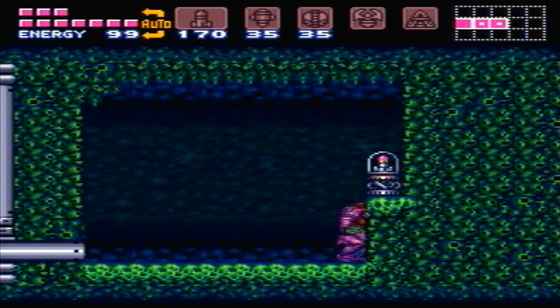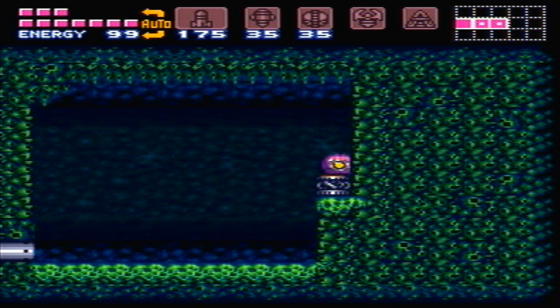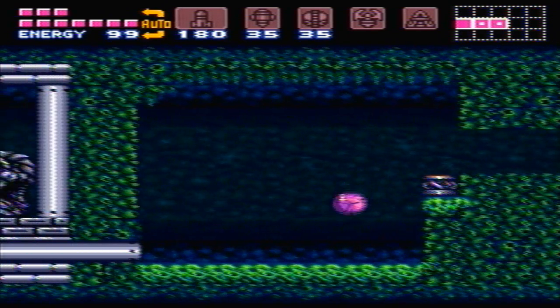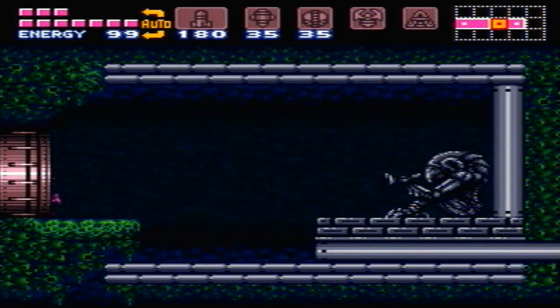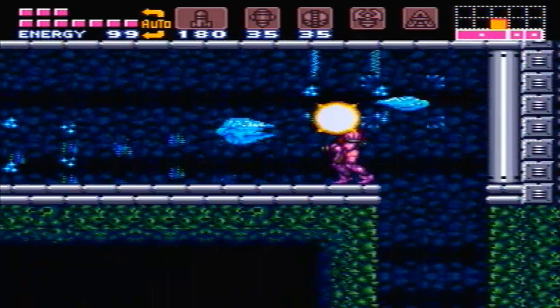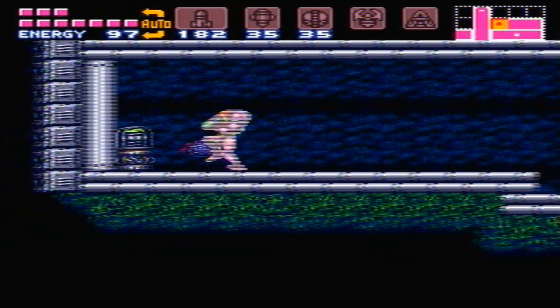And if we roll through here, the infamous million extra hidden little areas in this room. I don't know why they hid so many things in here, but there's a lot of expansions in here. And through this hidden wall, more missile tanks. There's a total of three missile tanks, a super missile tank, and a reserve tank in this one area — that is a lot of stuff. And all you need is the speed booster for it, or the mockball, and some bombs. Let's just blow our way through here.